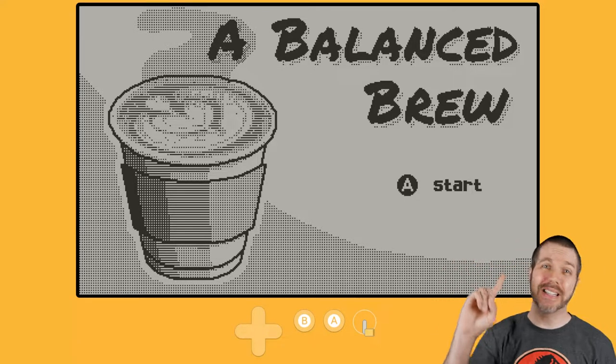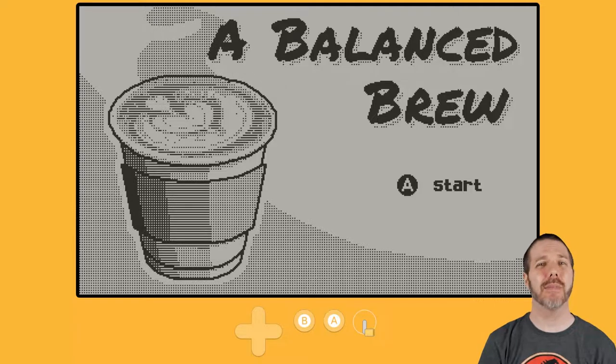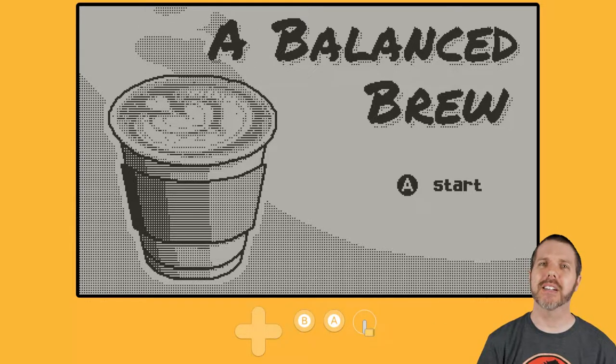Welcome back to Destination Playdate. I am your host Attack Slug, and today's game is called A Balanced Brew. It is out now on itch for a price of $8.